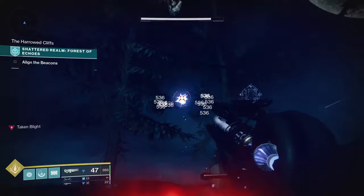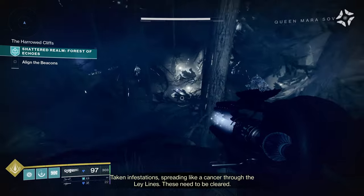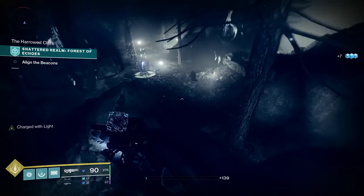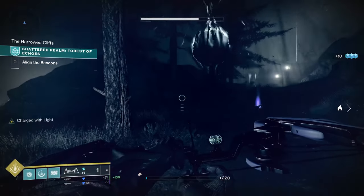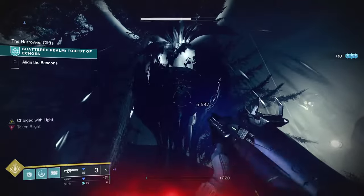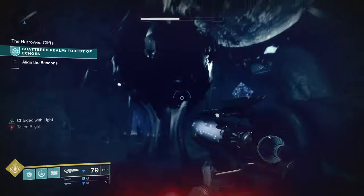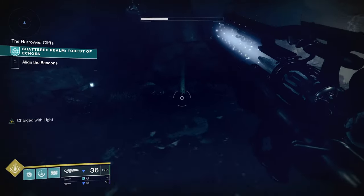Scepter works pretty well on this one. Taken Blights are going to spread all over the place and you're also going to see some more adds. You can fall down — there's not too many of them add-wise at least. Come down here and you need to take out both of these. Depending on what ammo is readily available, use whatever works. Here's another Blight right here.